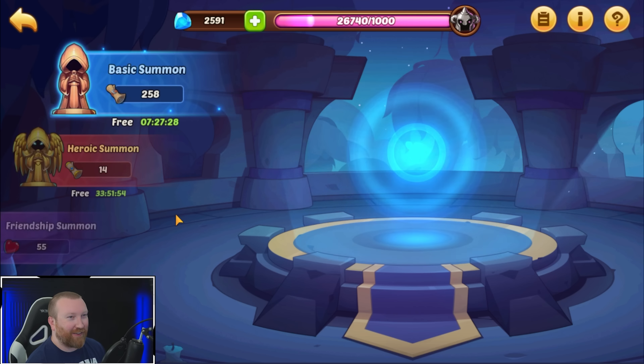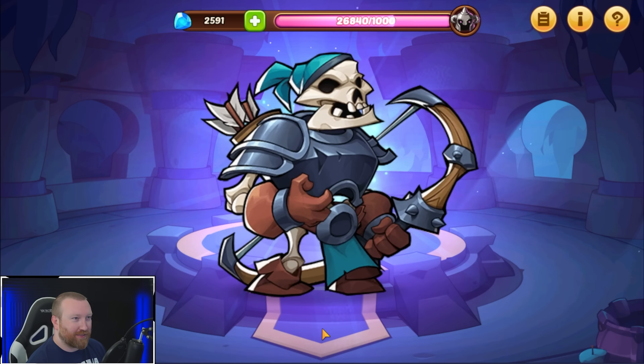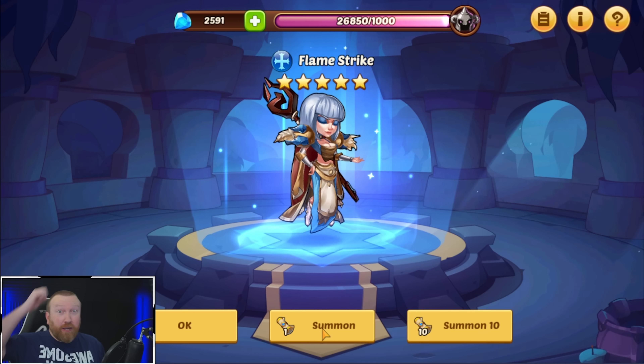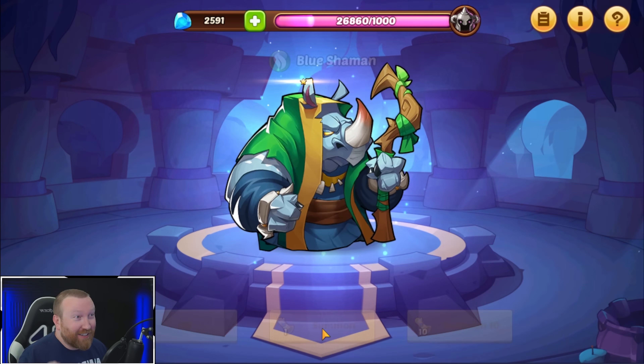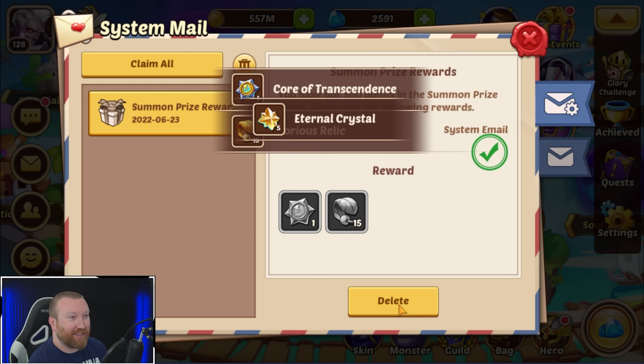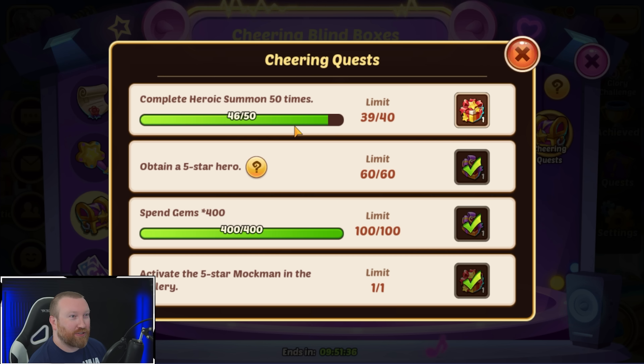I was able to make a nine-star Death Sworn as well because we finally got the food for it — so that's good on top of that. Let's do the 10 here. Let's see where we're at in this event. So we can open one more of these, which means we can open 10 more, which means we might get some scrolls here. Yes — we get the 10 scrolls! That's actually pretty huge.